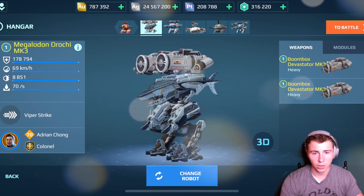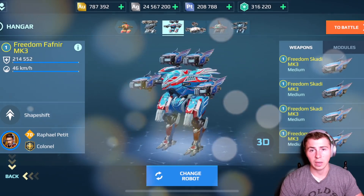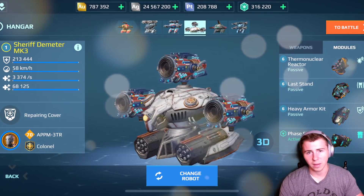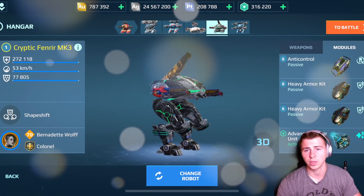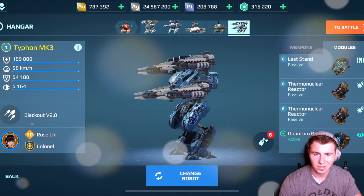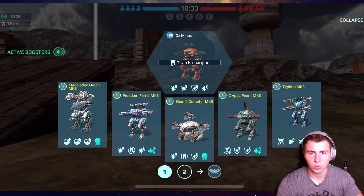To start off we have our beacon runner - I like to use the Roshi, you can use the Loki or even the Fenner, but I like the Roshi with Nitro units. The Fenner I'm using as a titan killer, but you can also use the Hawk. The Demeter is one of the top robots in the game - amazing at teleporting and healing. The Fenner is our stealth killer bot, and we have the Typhon to kill stealth robots because we have a Quantum Radar module.